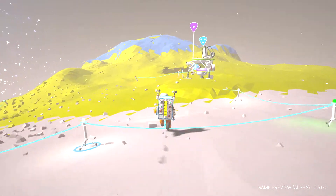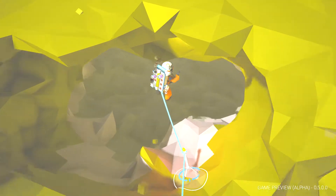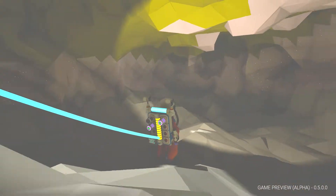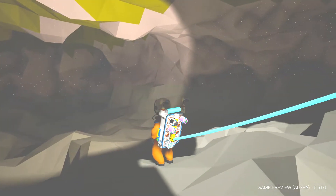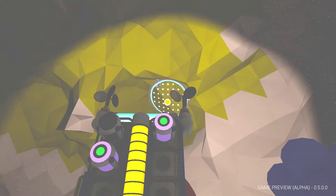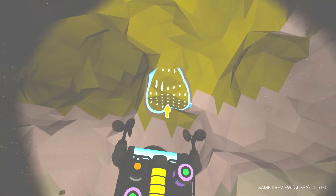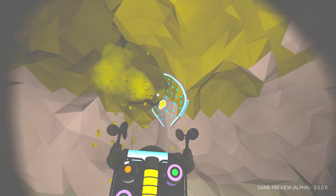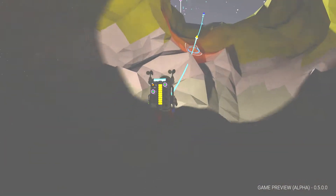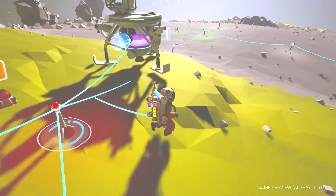I also found trace amounts of compound hidden beneath the soil over in this cave. I was thinking about putting the base in a cave, but I thought the reverb in the cave would be a bit annoying. As you can see up there, I found trace amounts of compound — this moon does have compound, which means we might be able to set up a permanent beachhead here. I don't know where my tethers went. They just seem to have vanished.